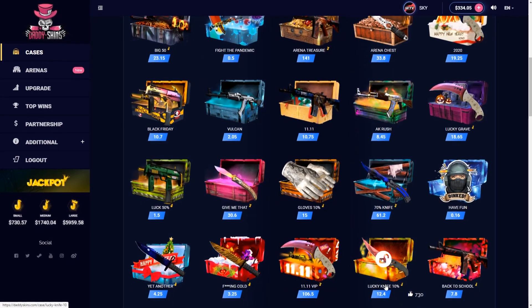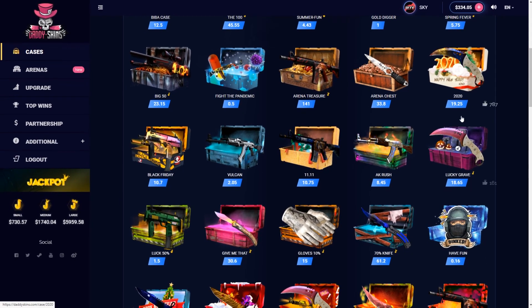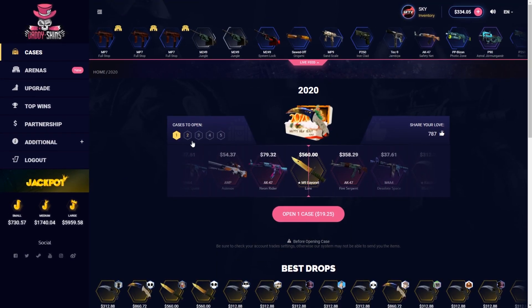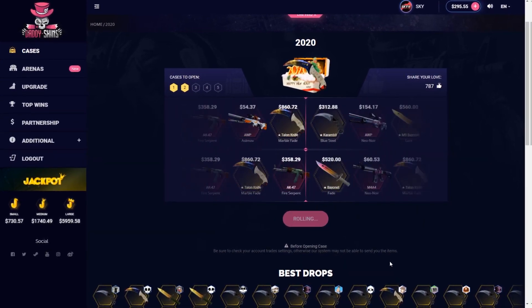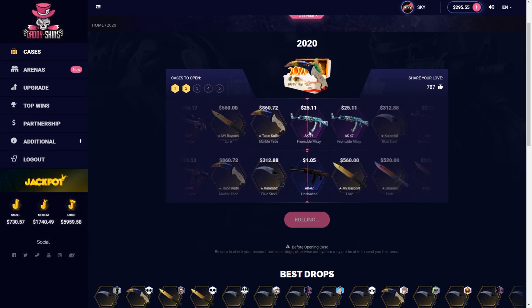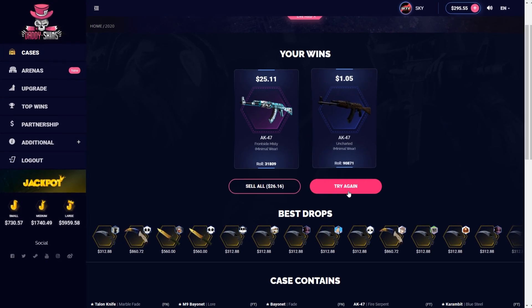Let's move on to the next cases that I haven't really opened in a long time - a Lucky Grave and a 2020 case. Let's concentrate on those, let's open 2 of the 2020 cases right now, let's see how it goes. $25 back - that's okay, $5 in profit, but we still lose money overall.